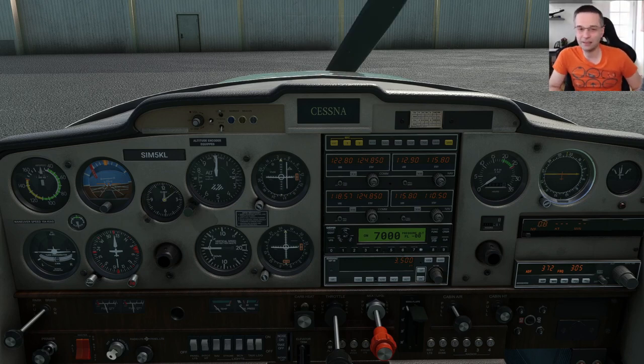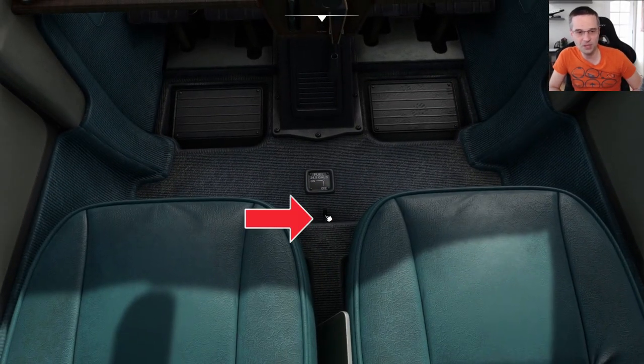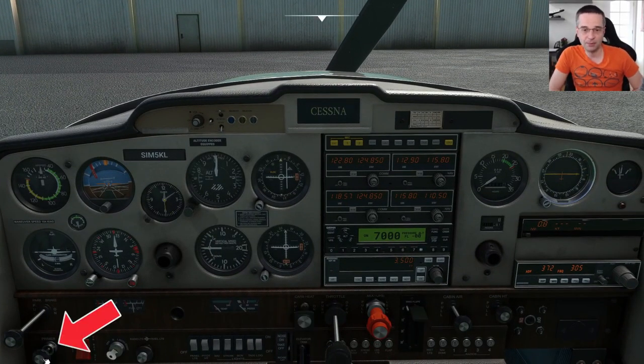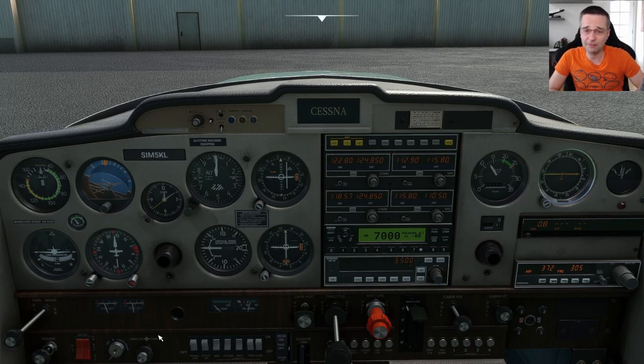Let's get that little engine started. First we need to turn the fuel valve to on — it's right between the two front seats — then set the mixture to full rich, open the throttle just a little bit, prime the engine once, and try turning it over. In colder weather you might need to prime it a second or even third time. On one occasion I had some smoke and it wouldn't start no matter what, so I resorted to the ready for flight button on the EFB, which always seems to work in the worst case.